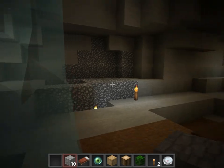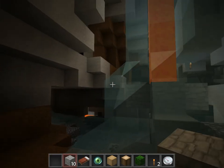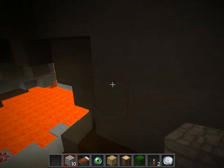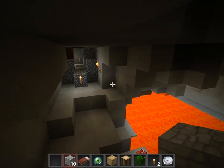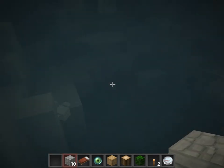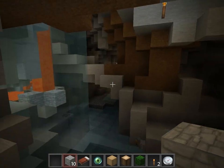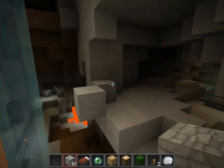Another cool thing this one has, besides just huge branches of cave systems at every level that just branch out, is there's an underground ravine in here somewhere. It's pretty close to the center of this hole, but it's in one of these directions — and it's your typical really big ravine.